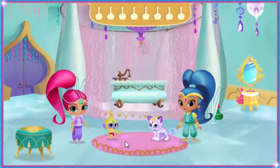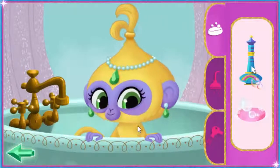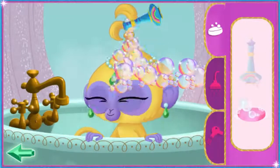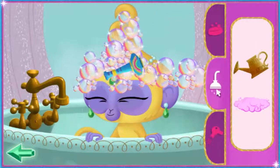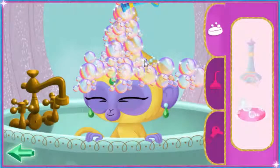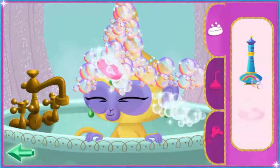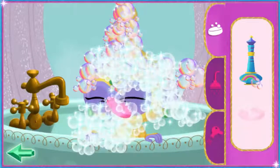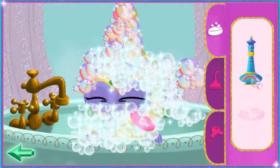Let's groom Tala. Click on the shampoo or the bar of soap. Great. Now we need to soap, rinse, and dry Tala. Monkey soap. Nice — that's one clean monkey!